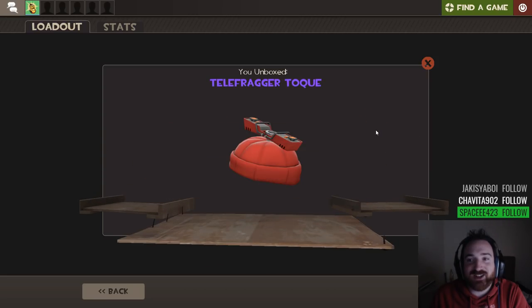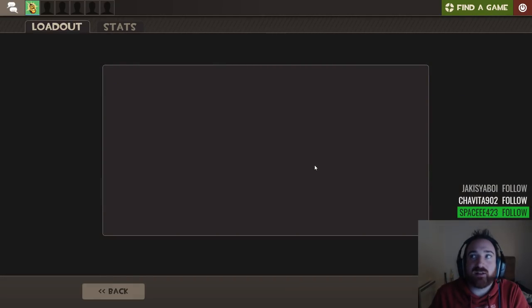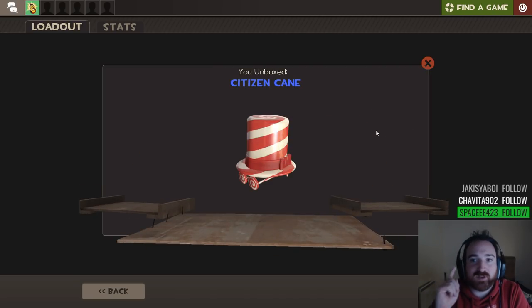What's this? The Telefraga Tok? Toki? That's pretty cool. I like that. Like a Willy out with a Teleporter on top. Does it spin around? Do you actually get to see the Teleporter? That would be pretty cool — if you could have an active Teleporter on your head. It jiggles. That's cool.